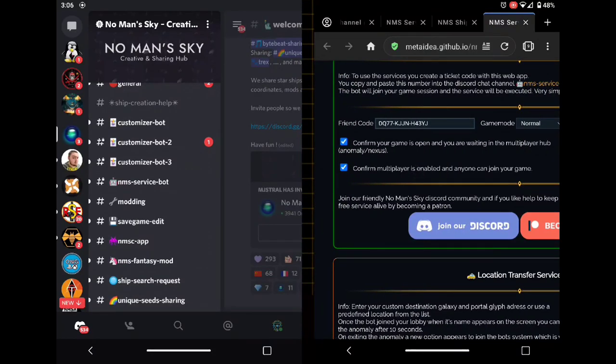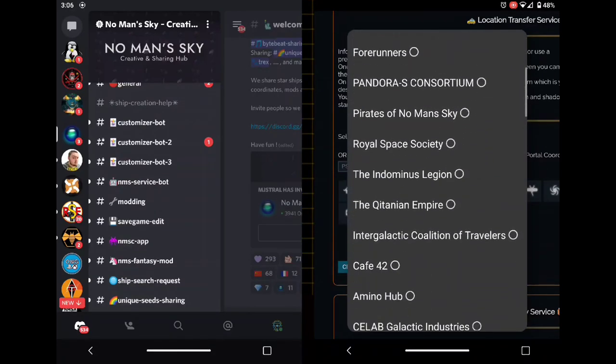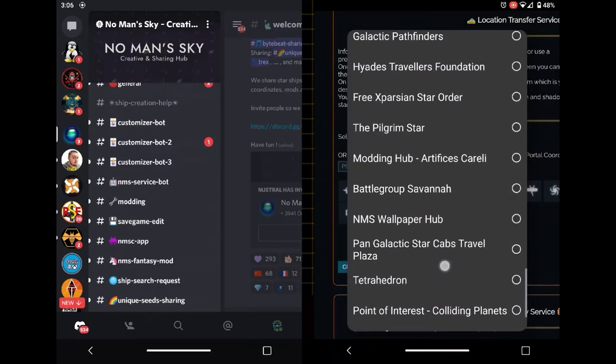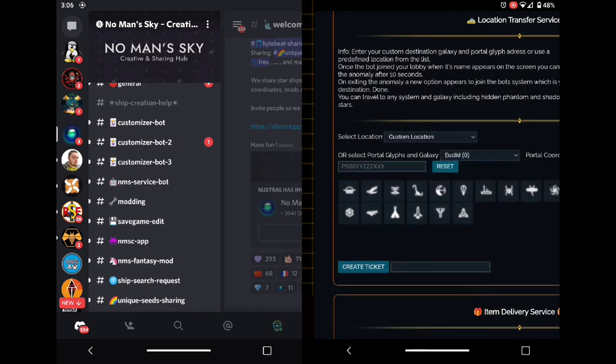Once you've put your friend code in, scroll down and you'll see the options. It looks complicated but it isn't. You get two options: there's the location-based one where the bot comes to you and you can select from predefined locations, and it'll take you straight there. Then there are the destination options — where you want to go.